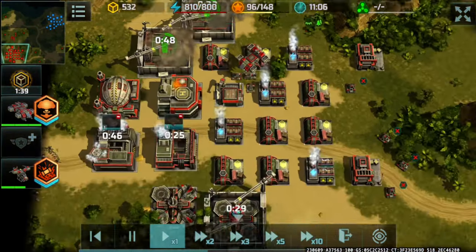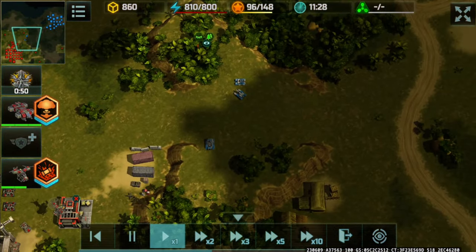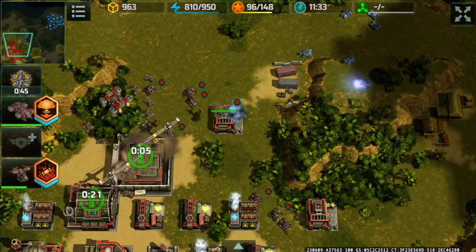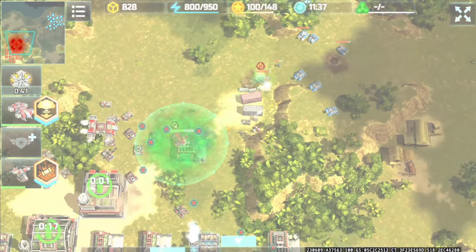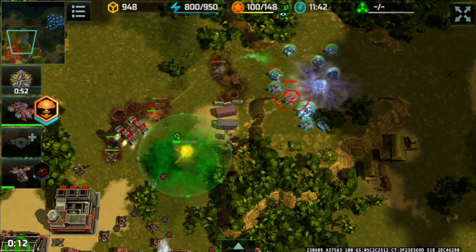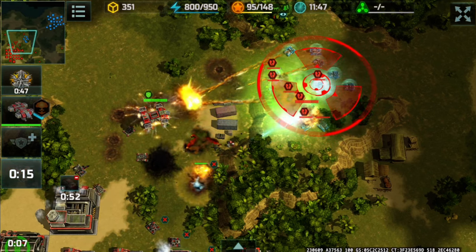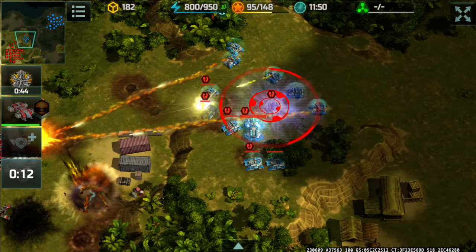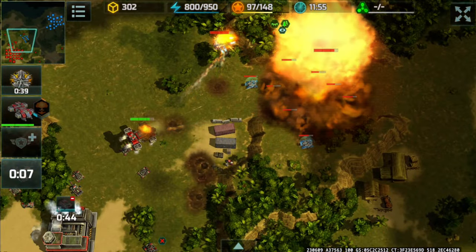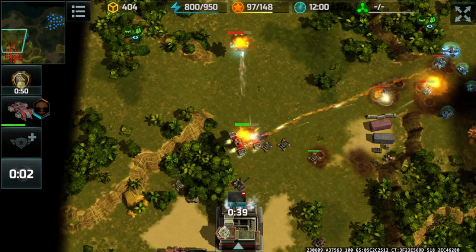Albatross is here, building up more units, and he's actually moving his army to attack me. Mammoths firing from afar, though I don't have a critical mass of them yet. Acid strike followed up with a nuclear launch — boom, solid hit, huge chunk of damage. That Seraphim is back again.